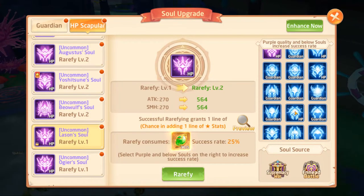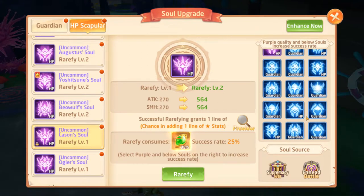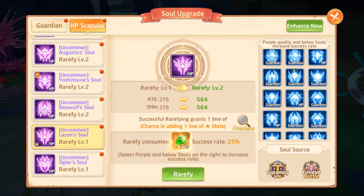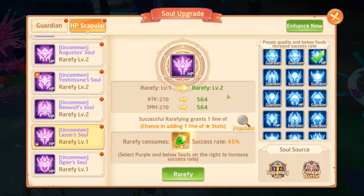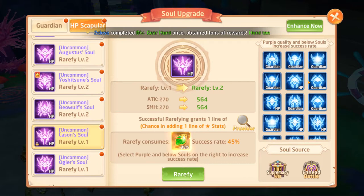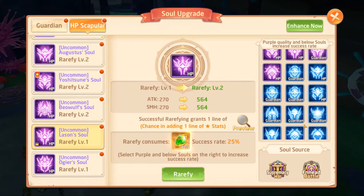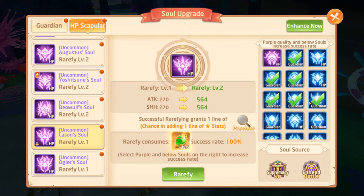When you're upgrading your equipped souls it's important that you use the same type of soul to save your resources. At lower levels the difference is already considerable — for example to upgrade from rarify level one to rarify level two I'm going to need four souls for a guaranteed success. But if I only had guardians I'd need six, which is 30% more than what I should be using.